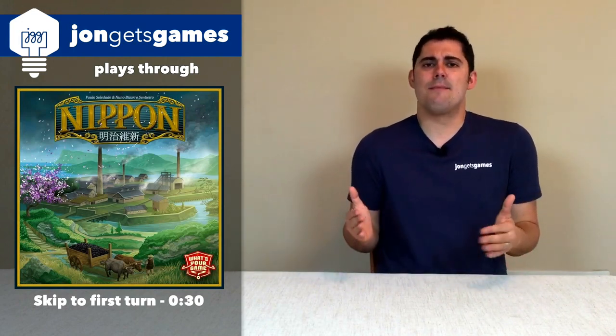Welcome to John Gets Games. Today I'll be doing a full playthrough for Nippon. This game plays two to four players, but for this video I will be doing a three player game. And in this game it is the industrial revolution for Japan, and you are trying to do the best you can by building factories and getting coal to run those factories and getting money to build and buy all this stuff. It's got a whole bunch of things going on the board, including some area control, but it's all built around a very simple action selection mechanic. So I will explain the game as we are playing it, so let's go ahead and jump into it.